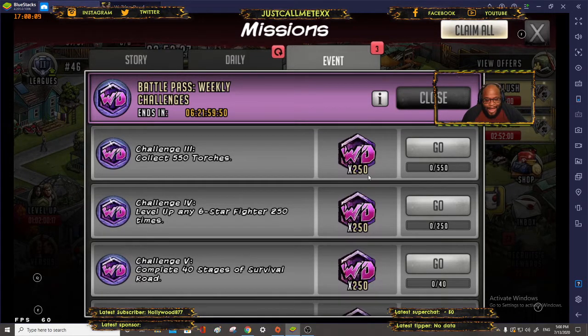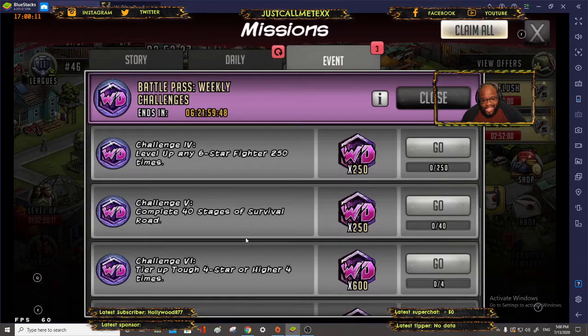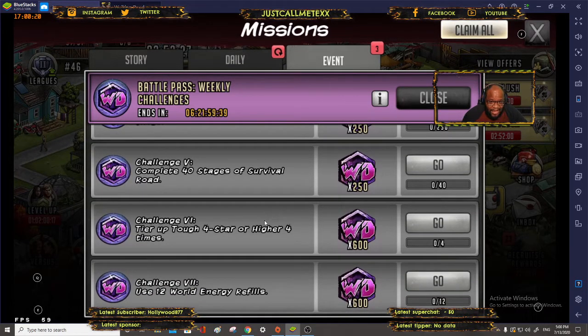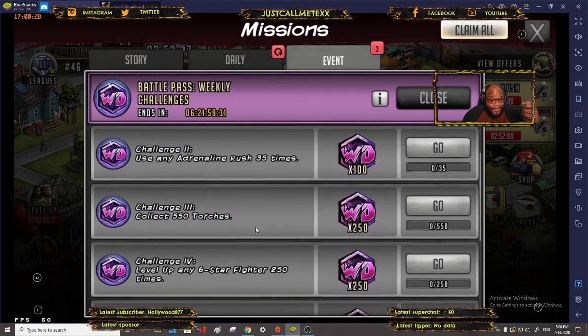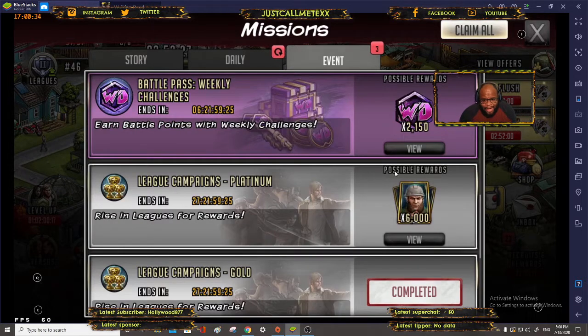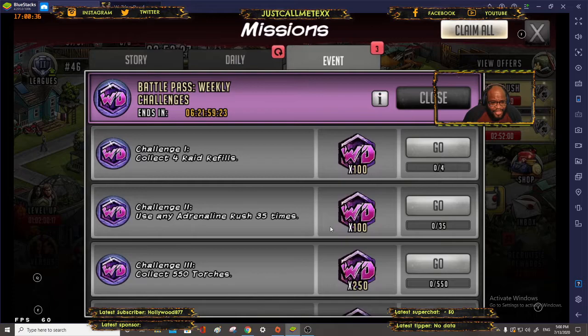For the 40 stages of survival road, faction survival road starts tonight at about 7 PM Eastern Standard Time, so you can complete those 40 stages through faction survival road and also use your adrenaline rushes that way. Let's get started with the battle pass.